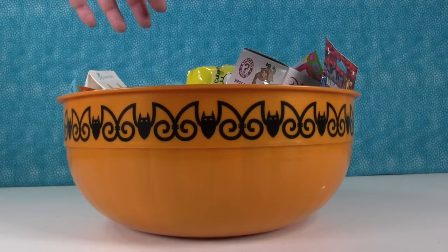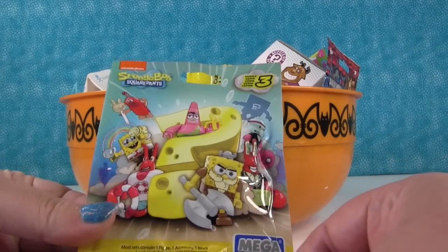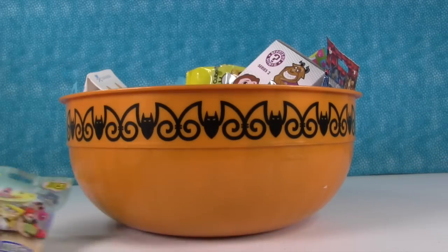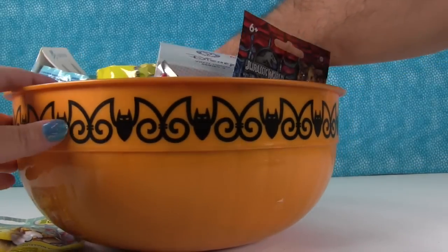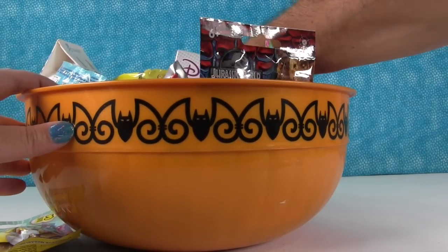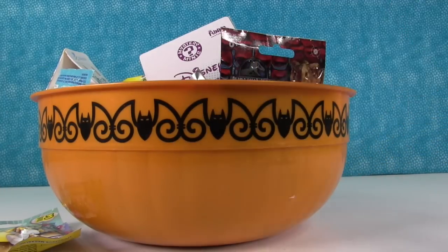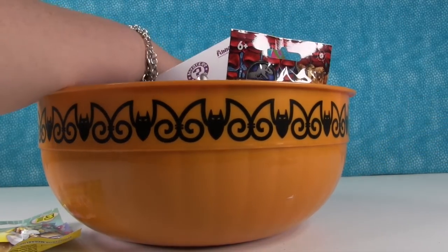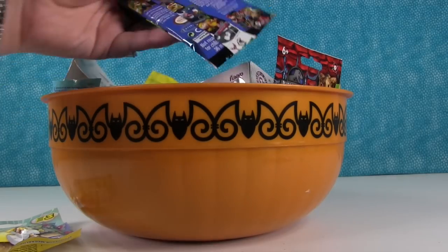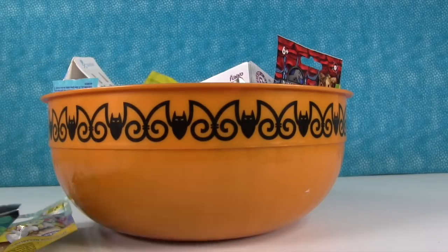My turn. I'm going to reach in and the first thing my hand hits is what I get. Oh, you got a bag too — Spongebob Mega Bloks Series 3. Okay, here we go, your turn. I'm going to go down to the bottom of the bowl this time. Shopkins Season 2. Cool. My turn — a Super Mario dog tag. Good pick, I wanted to get that.